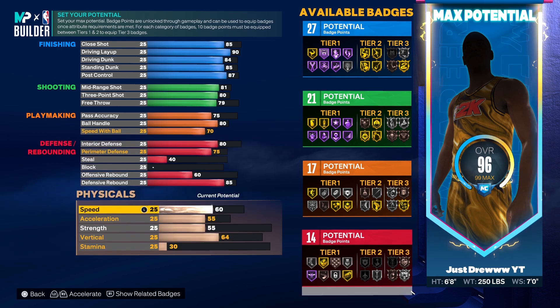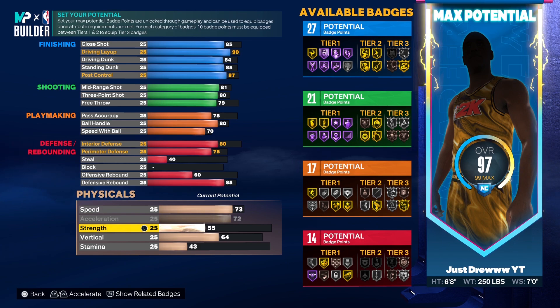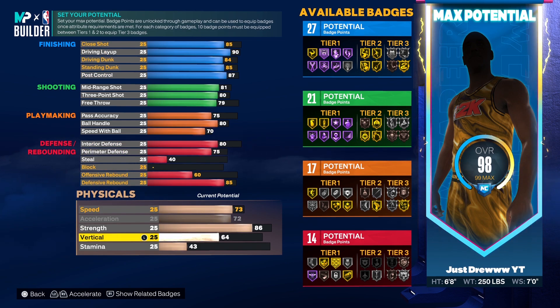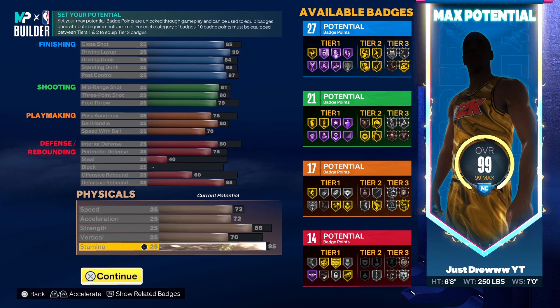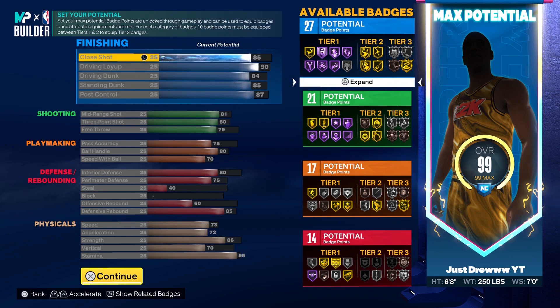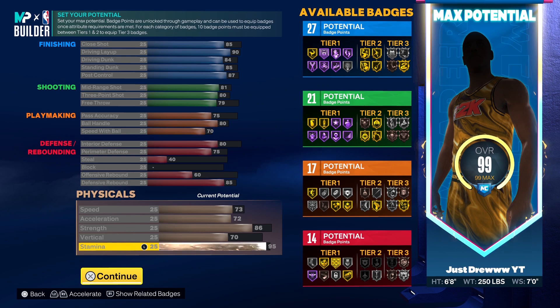For physicals you want a 73 speed rating, max out your acceleration at 72, an 86 strength to get gold brick wall, your vertical at 70, and your stamina at 95. That is pretty much the build. It's a pretty accurate and balanced build — you have defense, offense, and playmaking. You literally have everything needed, and that really does define Julius Randle as a very balanced player who can do everything.